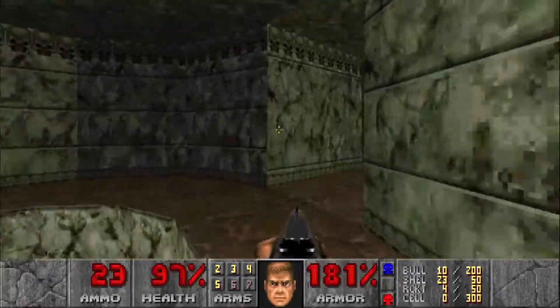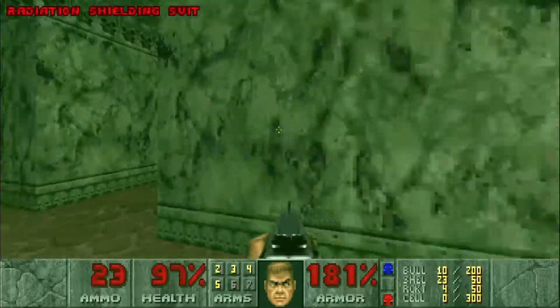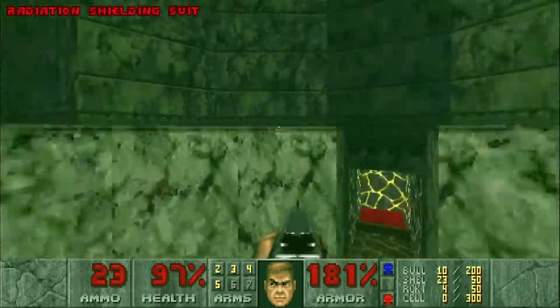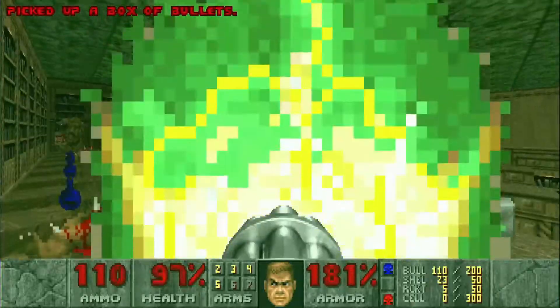Let's grab that radiation suit so we can head down here. We heard that pain elemental — we're gonna use this ammo to take him out.